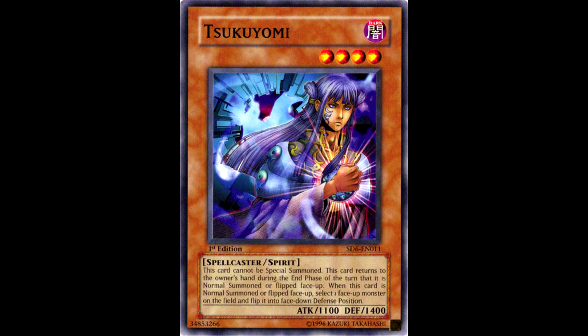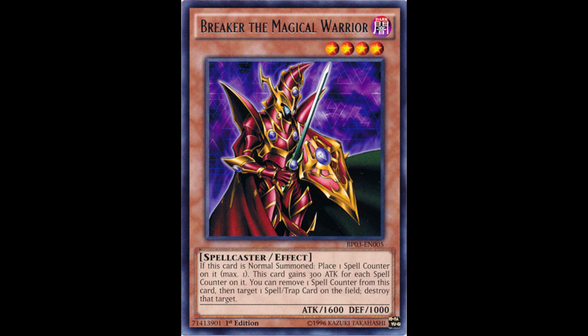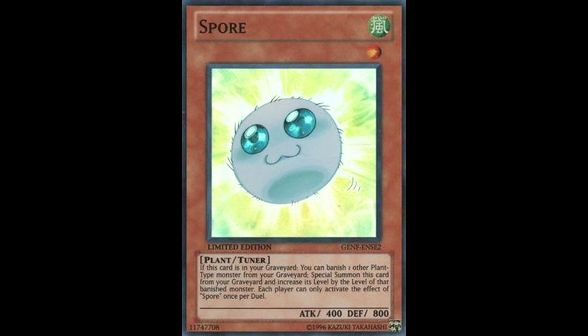The card Tsukiyomi, mentioned in this video, is one of only 6 cards to have been at one point forbidden while now being unlimited. The other 5 cards are Injection Fairy Lily, United We Stand, Breaker the Magical Warrior, Call of the Haunted, and Spore. This has been YGO Strats with your YGO fun fact of the day.